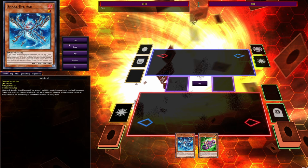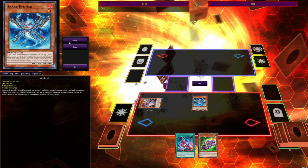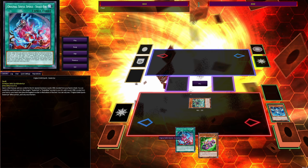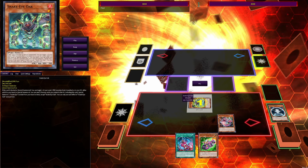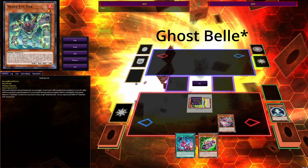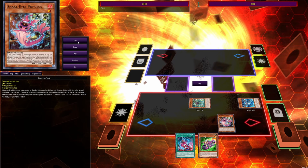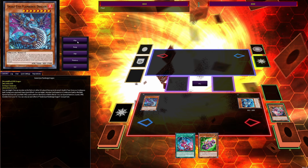We're going to normal summon Ash, Poplar's effect on summon adds Original Sinful Spoils — that's going to sit in hand for a while because we don't want to send spells and traps to the grave and shut off our Super Heavy stuff. We'll use Ash and Poplar to go into Oak, using Oak one, Poplar two to chain block something like a Ghost Ogre, then Poplar puts itself into the spell and trap zone.